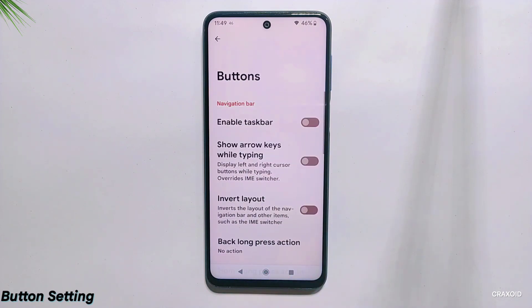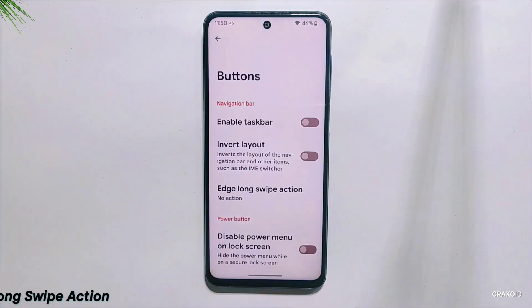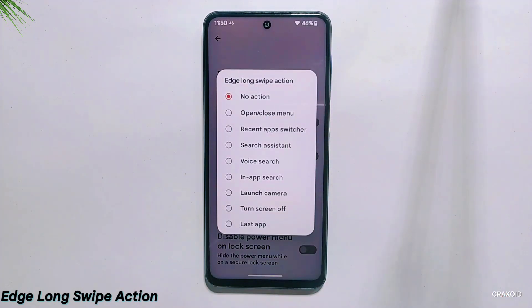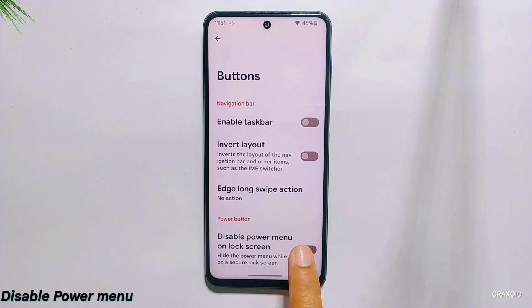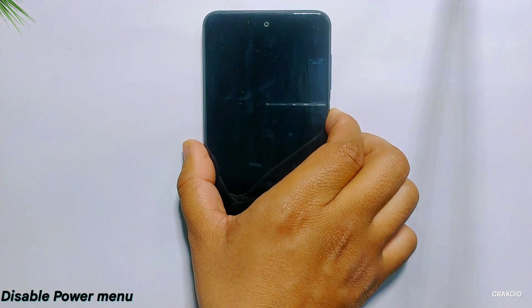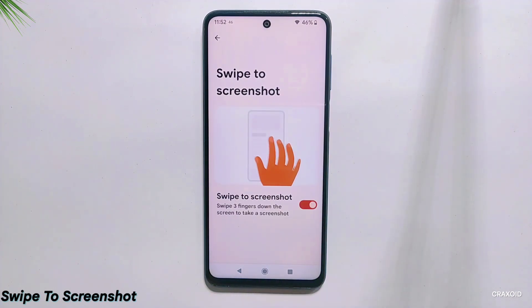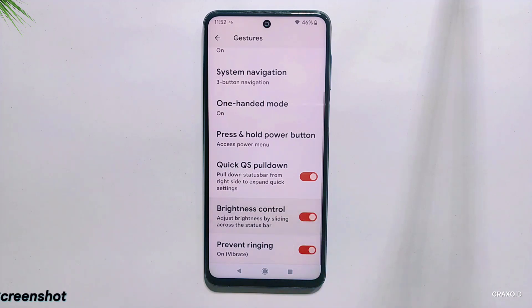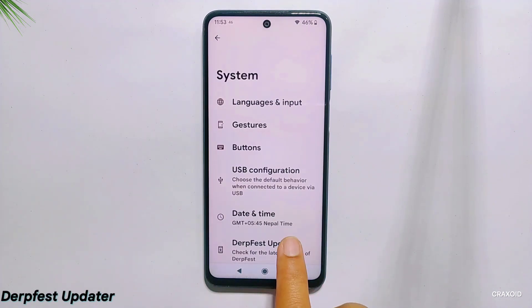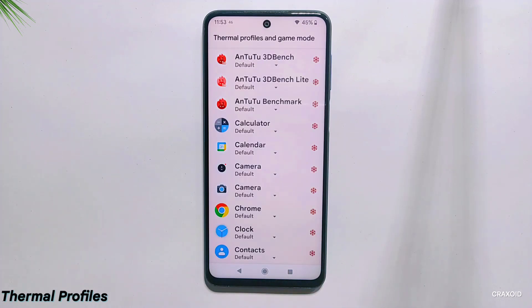On the system settings, you will get a buttons option to enable the taskbar feature for faster multitasking. You can also enable edge-long swipe action and choose between 8 different options for that action. If you want to disable the power menu on the lock screen, simply enable that option. You'll also get gesture settings with swipe to screenshot, quick QS pulldown, and brightness control. There is a DurFest updater app to check for new ROM versions, and at last, thermal profile and game mode settings to adjust device performance and temperature.